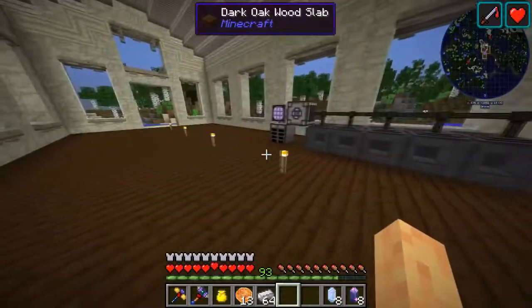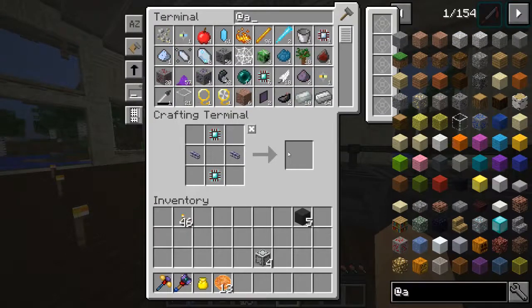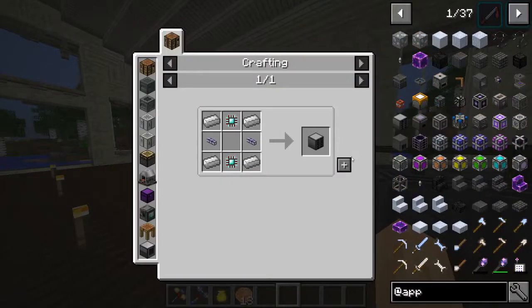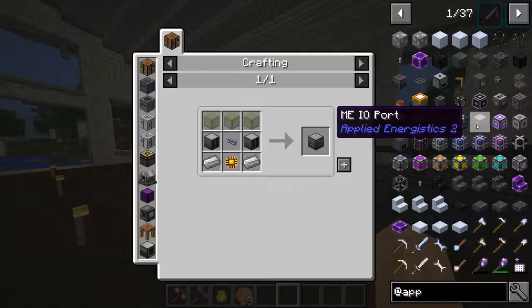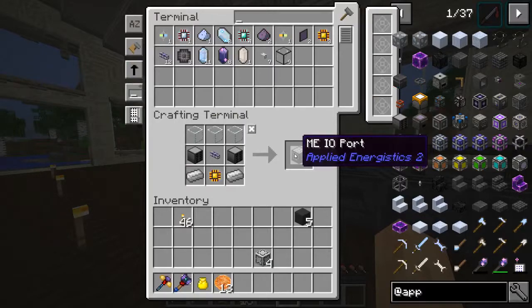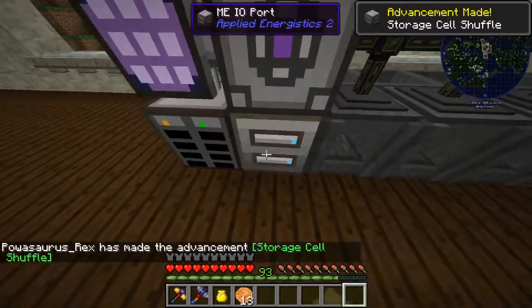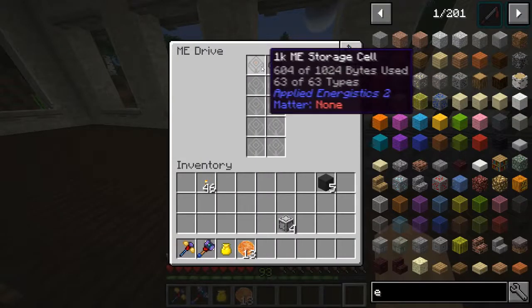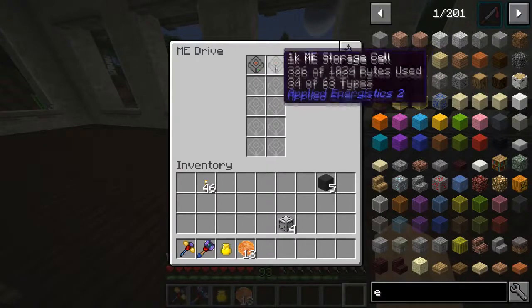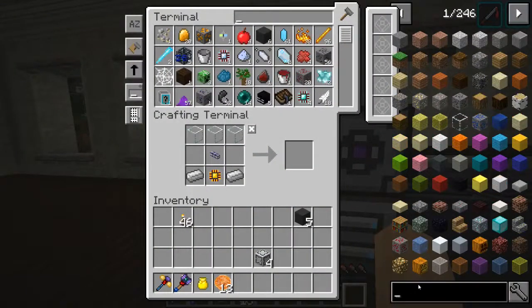Hello everybody and welcome to episode 14 of YouCraft. Today we are continuing on with some Applied Energistics. I'm going to make a couple of ME drives because I want an ME I/O port. Right now this is full and building up, but we're going to try to upgrade these into some higher tier drives.